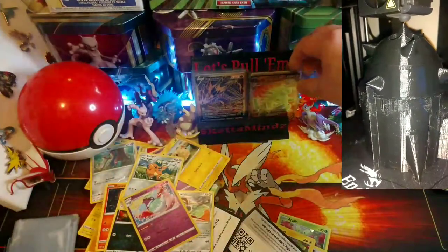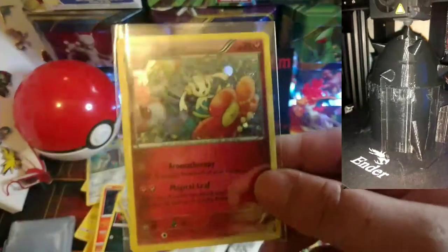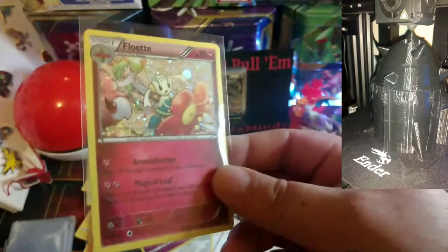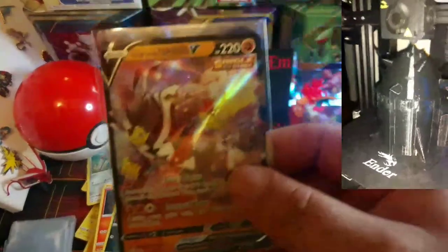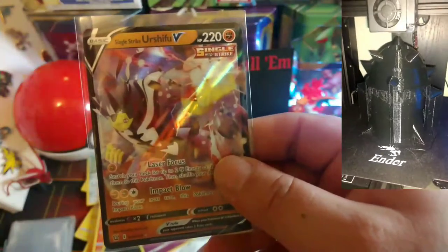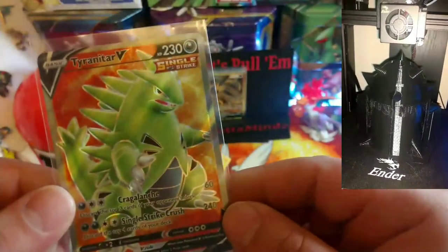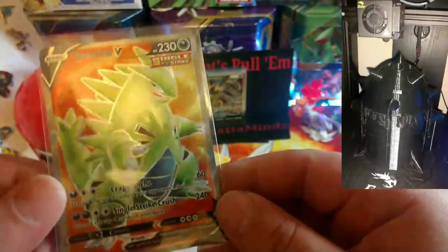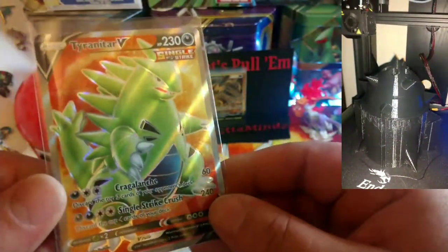Got some awesome pulls nonetheless! Got our nice little Flowette promo, a Single Strike Urshifu V, and a beautiful Tyranitar V Full Art - such a nice card.